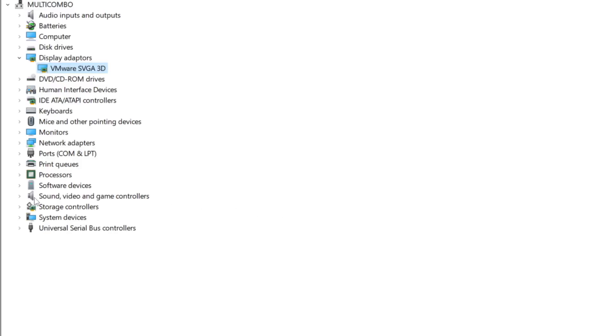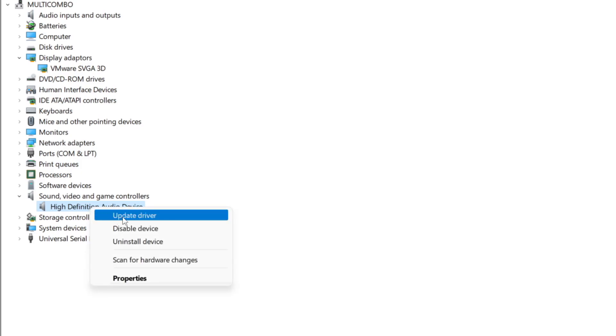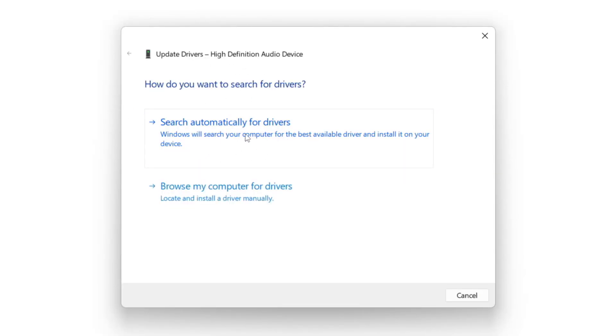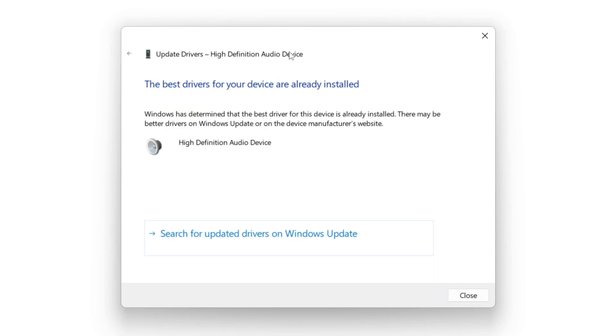Click Sound, Video, and Game Controllers. Select your audio device. Right click and update driver. Search automatically for drivers. Installation complete and click close.